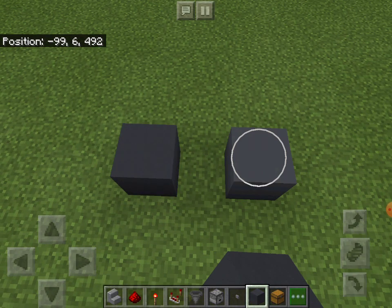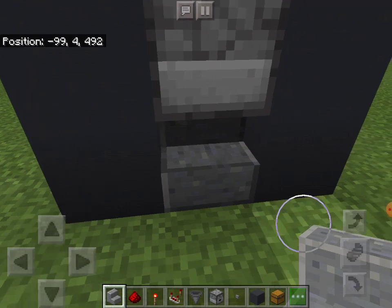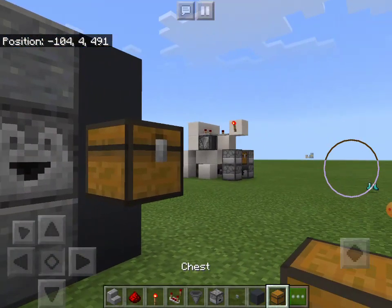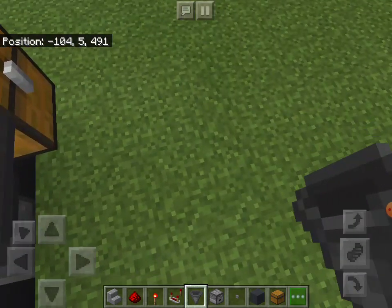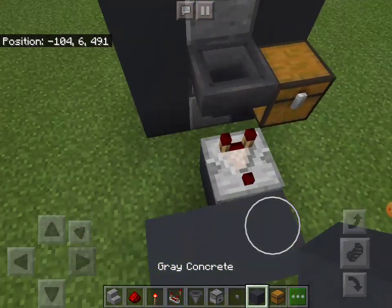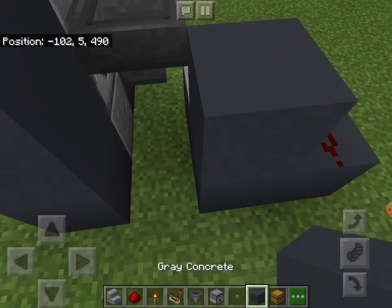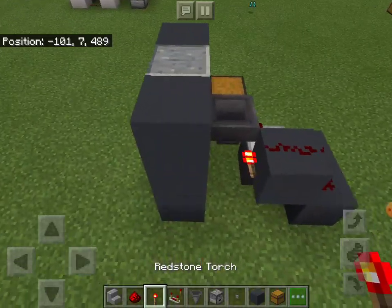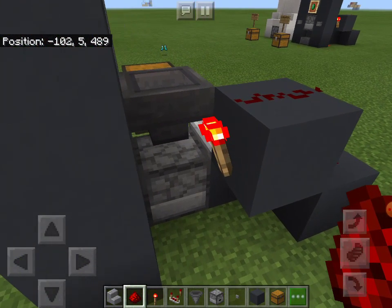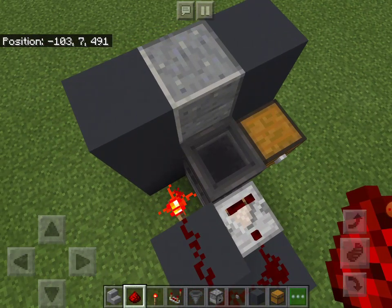First, start by placing two pillars like that. Then place a dropper facing behind, like that. Then place stairs like this, and then place two buttons — you only need one button, but I like to make it symmetrical so I have two. Then place a chest right there, then your hopper. Before you place anything in the hopper, place a block here with a comparator and two blocks like this. It should look like this, with two bits of dust there, then block up with redstone dust and a torch. Then have a dropper facing towards your stair, with a piece of redstone dust right here.